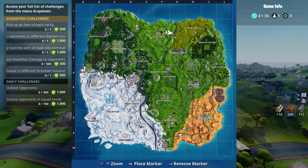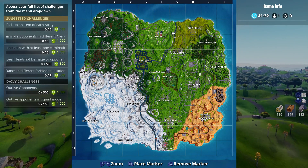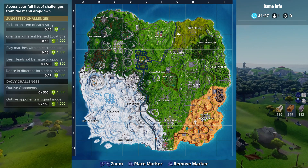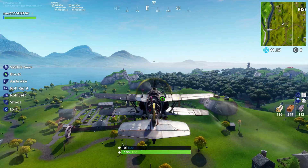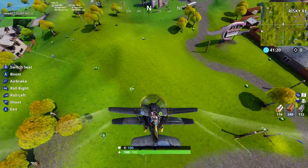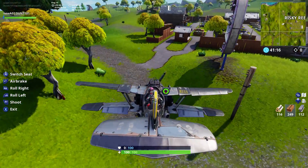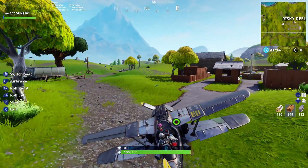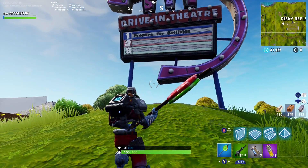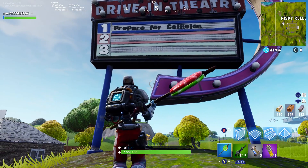We're going to go to Risky, Wailing Woods, Lonely Lodge, Retail, Tomato, Challenge Games, Dusty, Salty, Fatal, Paradise, and then Lucky Landing. This is new — those two houses are gone and just replaced with another airstrip. The houses that were there are gone, airstrip is there.